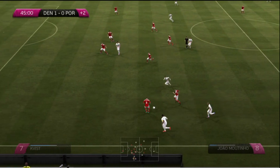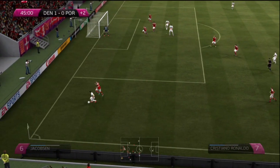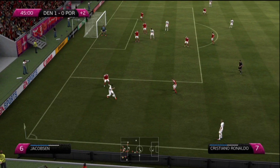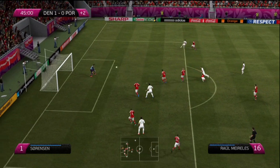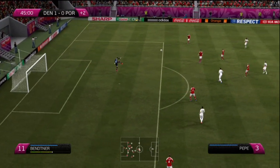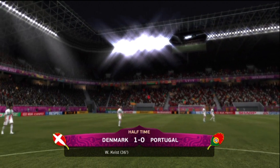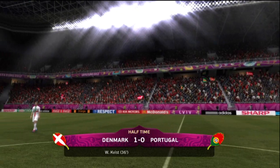Ronaldo on the left wing finds Joao Moutinho, back to Ronaldo — great one-two there — but he's trapped well by the defence. They've got two men on him. They know he's one of their main threats in the Portuguese team — he had a quiet game against Germany. That cross — got the header away but it didn't threaten the Denmark keeper Thomas Sorensen. There's the half-time whistle — could we have a shock on the cards? It's Denmark 1 Portugal 0 at half time.